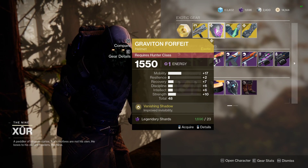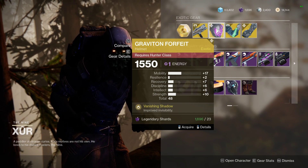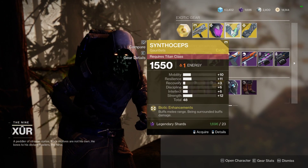If you run a Hunter, we've got the Graviton Forfeit with a stat roll of 48, which is relatively low. It's got Vanishing Shadow, which improves your invisibility — this is very strong this season with the Void 3.0 rework.